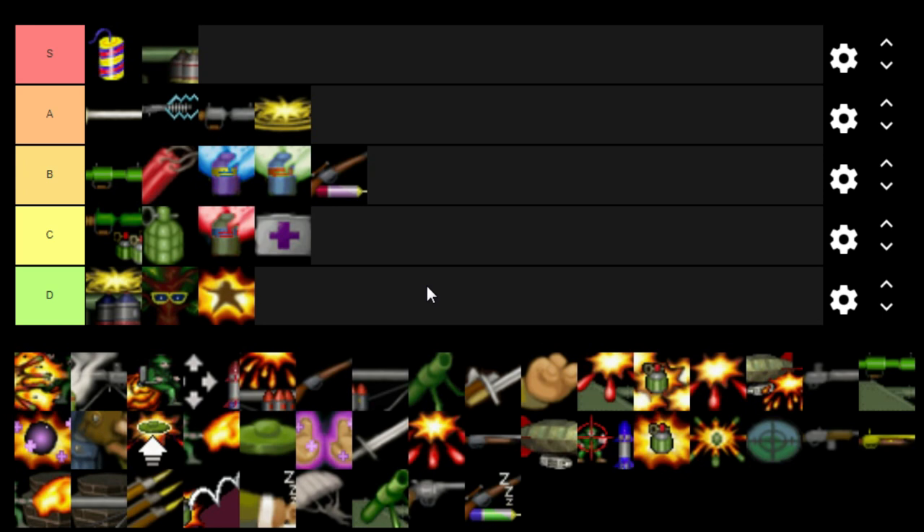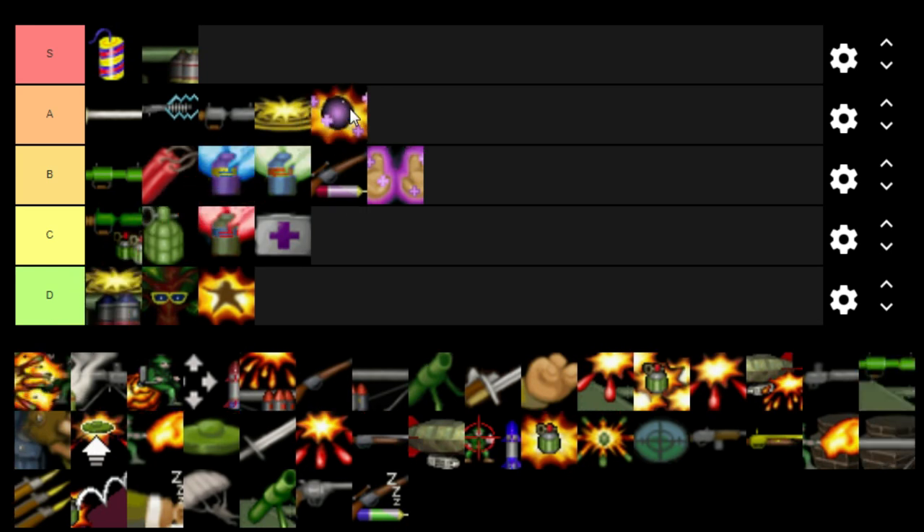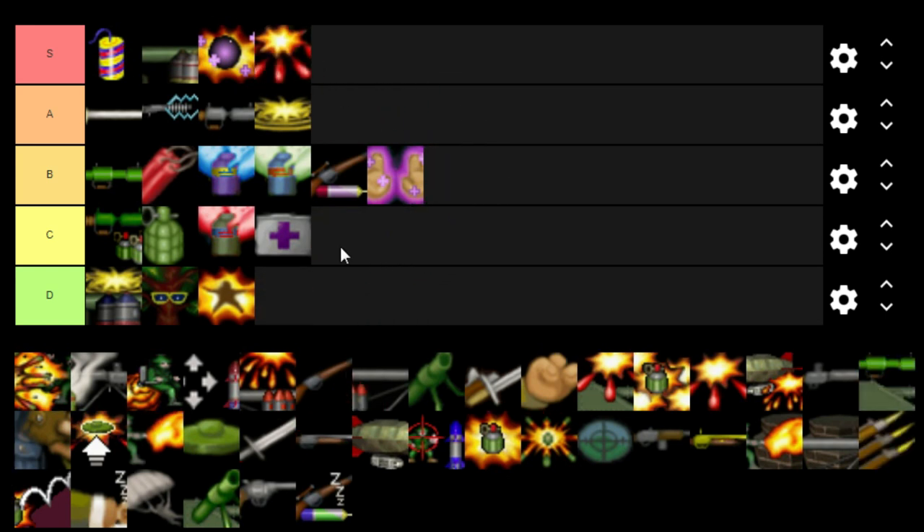Medical Darts go in B because you get that divide — healing yourself or teammates. Healing Hands are solely for other players — the medic uses them and dishes out 20 health per use with a maximum of three uses, so 60 health total onto any given target. That also sits in B. But I have to put the Medical Ball in A — actually, I'm putting it in S because you can heal multiple targets with it and it has a max healing of 40. It's just so effective.